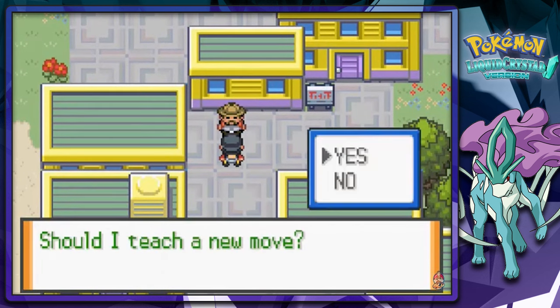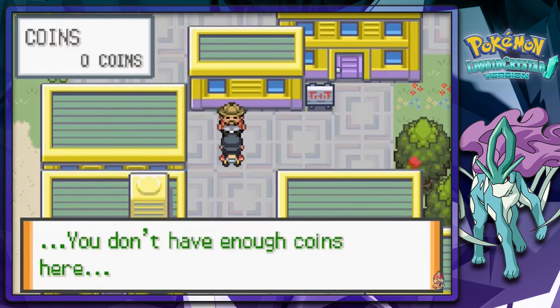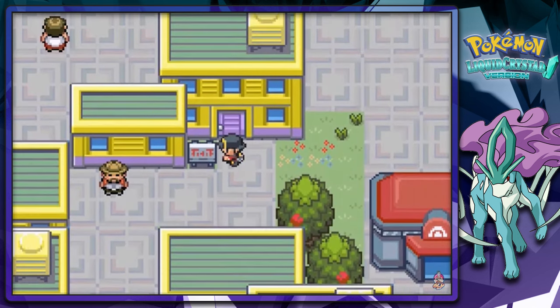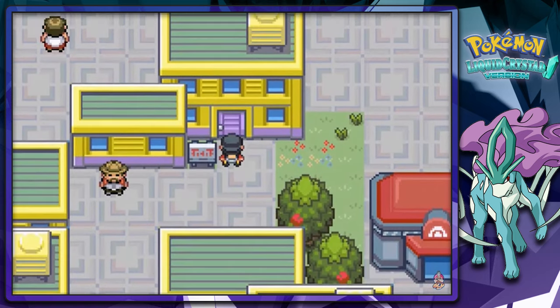I can teach your Pokemon amazing moves if you like. What kind of move? It'll cost me 4,000 coins, and I don't have enough coins here. So that guy should be the guy that teaches your Pokemon moves. And this is the game corner right here.